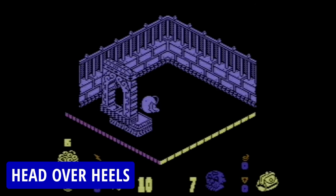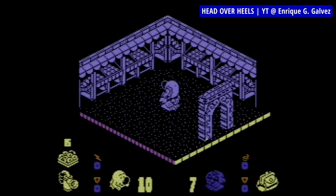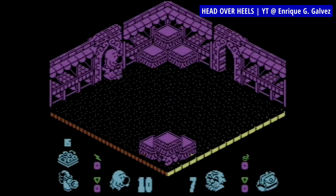Head Over Heels is an isometric perspective action-adventure where you control two distinctive characters at once, each with their own set of skills — Head and Heels. Head can jump higher than Heels, control his movement in the air and fire donuts.